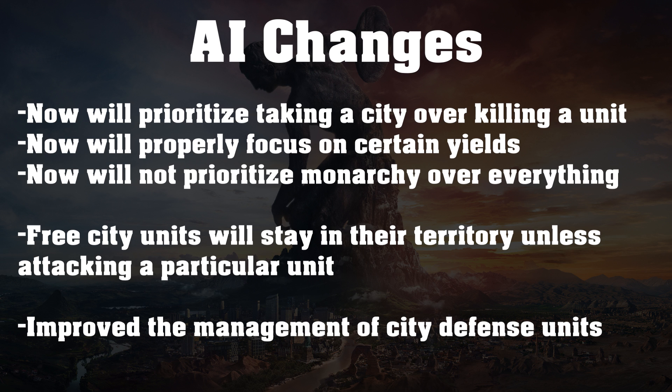In addition, the AI will now properly focus on certain yields. This was actually caused by a typo when they were coding for Rise and Fall — they misspelled 'yield' and it caused the AI not to focus on any particular yield or to focus on the incorrect ones. This is fixed now. I believe this will also fix the AI being overly aggressive towards city-states, because that issue was caused by them incorrectly focusing on just taking city-states.